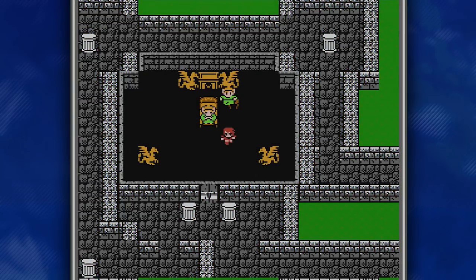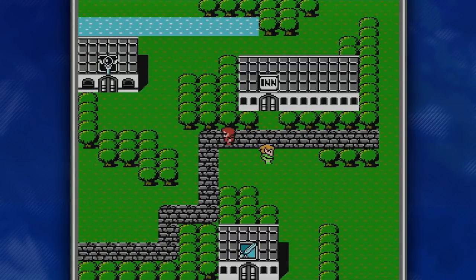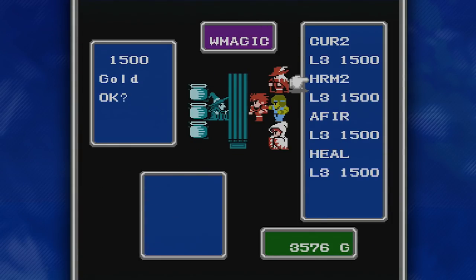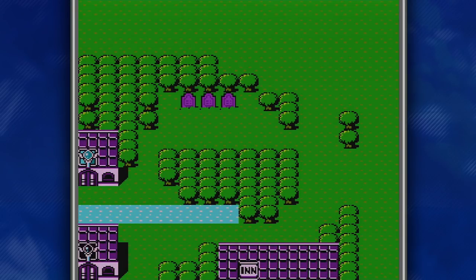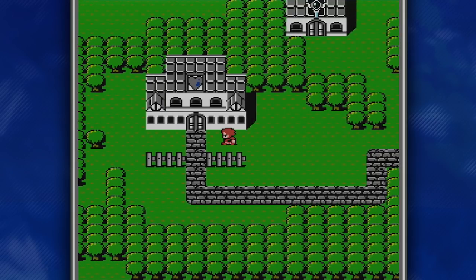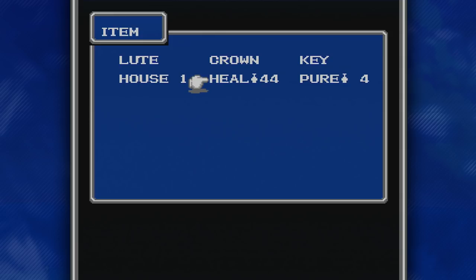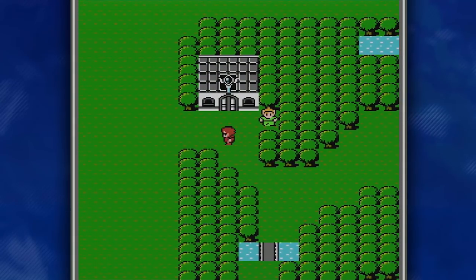Now that we've got the Mystic Key, the first thing I want to do is go back to Elfland Town, heal up, and buy some stuff. I want to go to the Level 3 white magic shop and get Harm 2 on Dr. W, and also buy a whole bunch of healing potions. We'll give Dr. W some Harm 2 — just like that. We already have Fire 2 on Red and Cure 2 on Dr. W. I've got 2,000 left, so I'll probably buy about 30 healing potions. The first place I want to go with the Mystic Key is back to that northwestern castle where we fought Astos, because there are going to be some chests there.